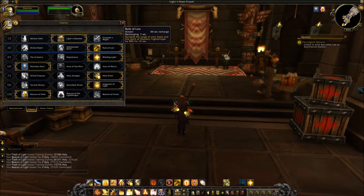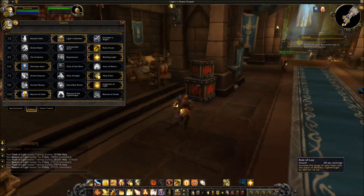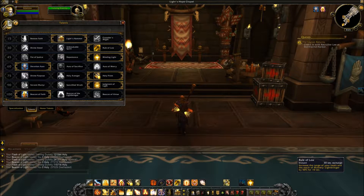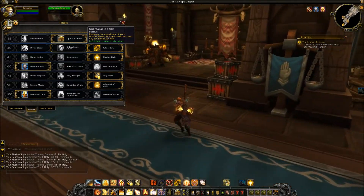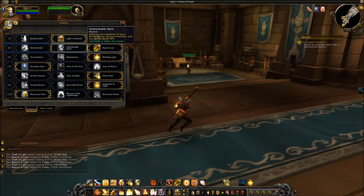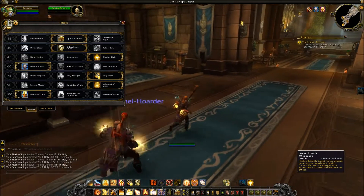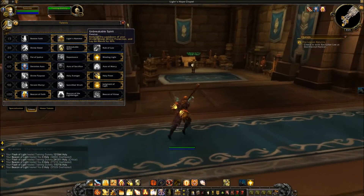In the middle of tier 30, we have Unbreakable Spirit, which reduces the cooldown of Divine Shield, Divine Protection, and Lay on Hands by 30%. Remember that your artifact weapon already reduces Lay on Hands by 30%, so this will bring it down to about a 4.9 minute cooldown — just under 5 minutes. This is nerfed from live where it was 50%, but the talent is still there.